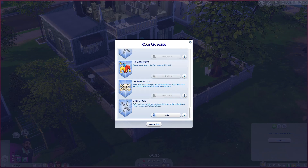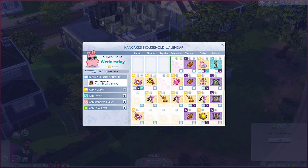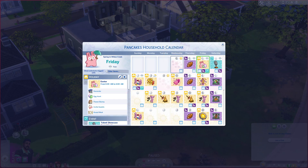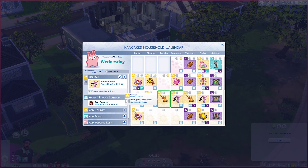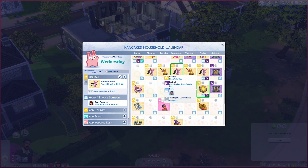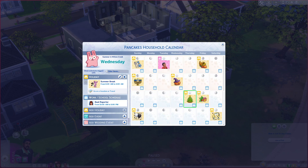Going to the calendar, there are pre-made holidays here as well. We have Easter, Love Day, and a summer break — I love to see summer break added because I usually put this in my own save so kids will be out of school for the whole summer. There's also the Sim World Cup Holiday and all kinds of other holidays, but not so many that it's overwhelming. I'm really happy to see this.